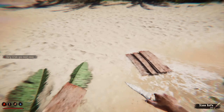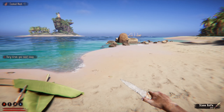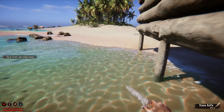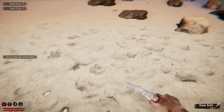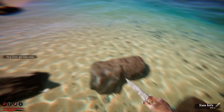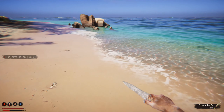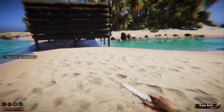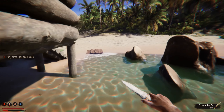I guess you just gotta leave everything scattered. Let's check around to see if we can collect a few more cloths or ropes in whatever form they come. Last time we checked there was some floating through the rocks, which was kind of weird. But maybe we need to take a rest first, because he's losing stamina pretty quickly even though we just rested.